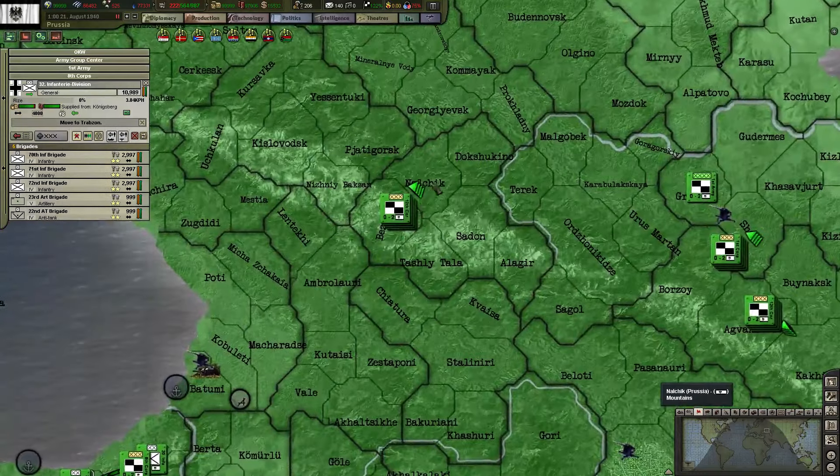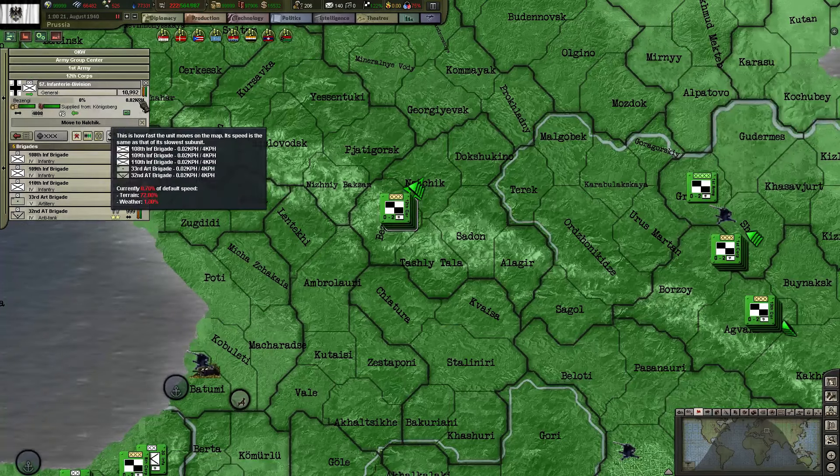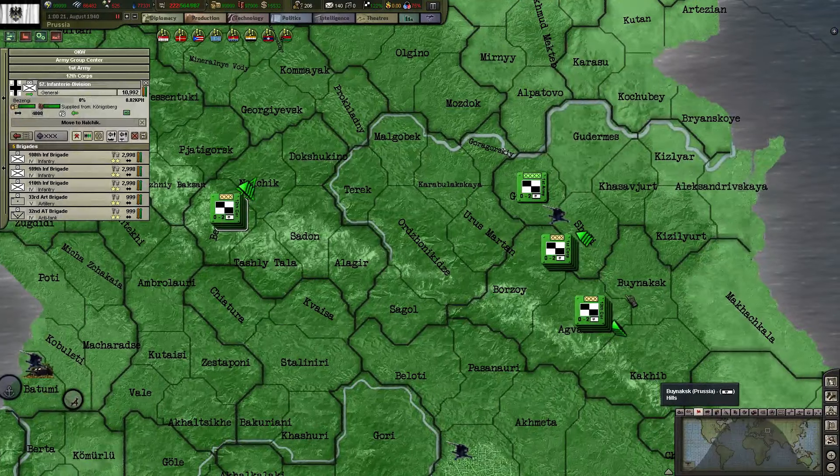If we look at these guys, they only move 0.02 kilometers per hour — currently 0.7% of default speed. That's 72% from terrain and 1% from weather.